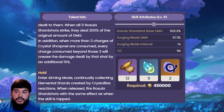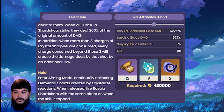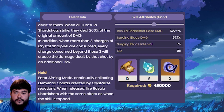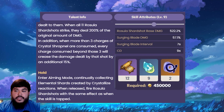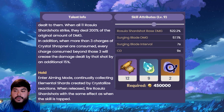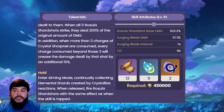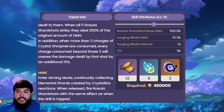When all 11 Rosalia Shard Shots strike, they deal 200% of the original damage. In addition, when more than 3 charges of Crystallized Sharp Nail are consumed, every charge beyond those 3 increases the damage dealt by an additional 15%. For her elemental skill, there are 2 versions: a press and a hold. For the hold version, entering aiming mode continually collects elemental shards created by Crystallized reactions, and when released, fires Rosalia Shard Shots with the same effect as when the skill is tapped.